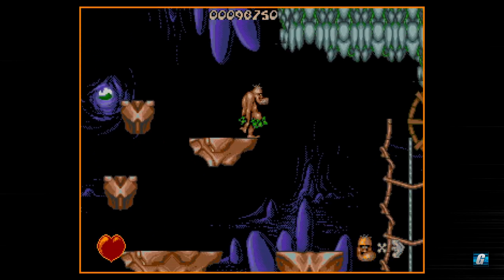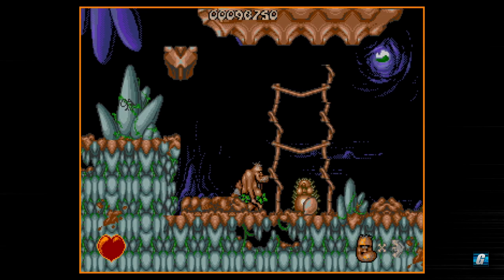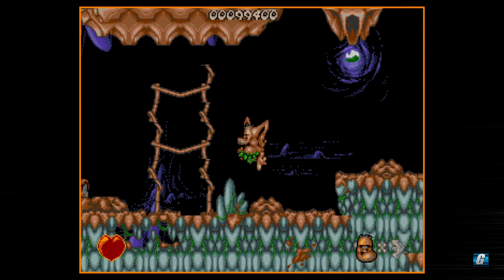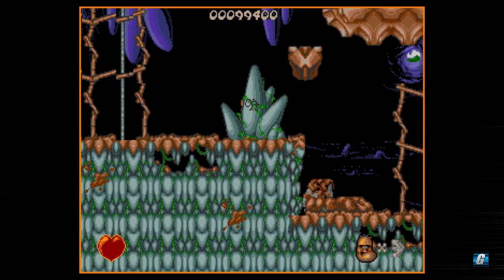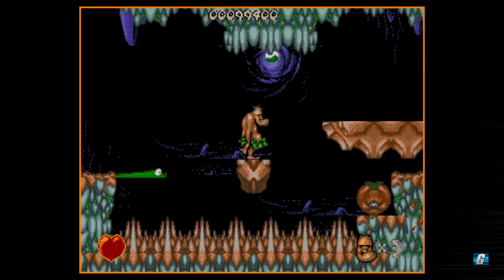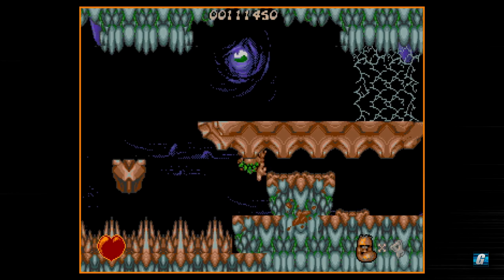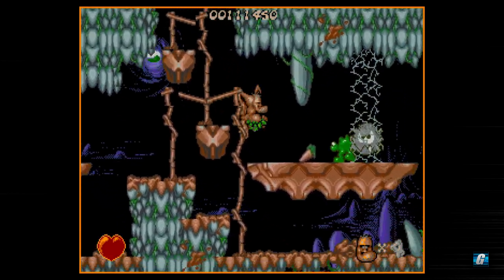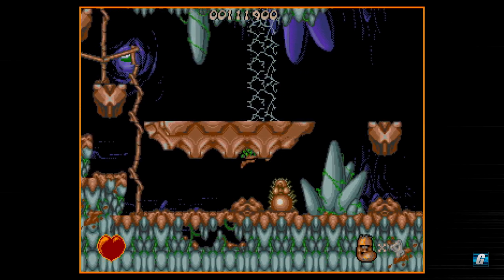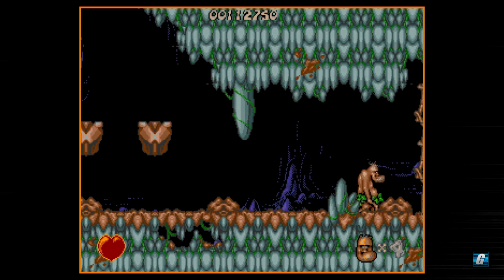Bottom right is my life counter — we have three lives. One thing that is kind of a bummer about this version is because it has a whole lot less content than the Sega CD version, you have less opportunities for extra lives. I think you might only get about two extra lives over the course of an entire playthrough, and that's with playing pretty well and grabbing almost everything. So you definitely want to collect as much as you can just to have that extra wiggle room.